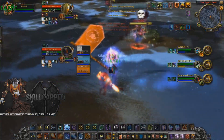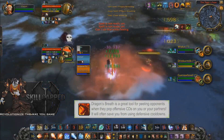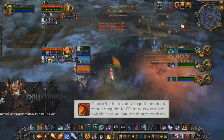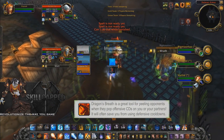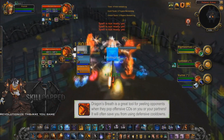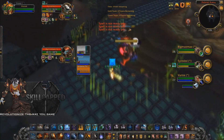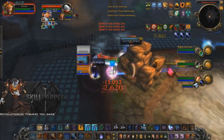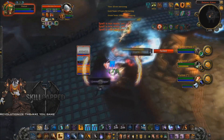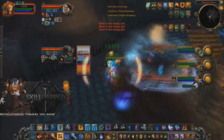When it comes to the defensive uses of Dragon's Breath, it's really vital that you use it to peel for yourself and your partners when enemies are popping cooldowns. This can either save your team from using crucial defensive cooldowns so you can save them for later, or just save your teammate from dying if they have no more cooldowns at all. Also feel free to use it defensively even if the enemies don't have cooldowns up, so you can free cast spam polymorphs without being worried about getting kicked or locked out.